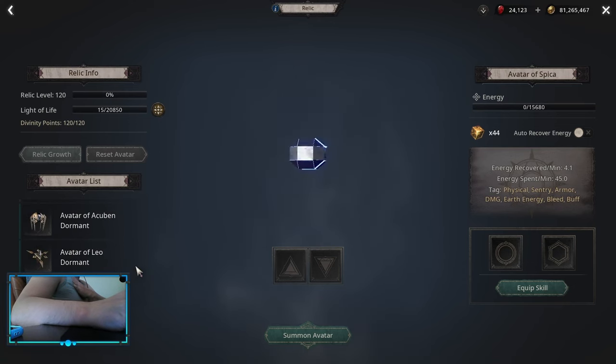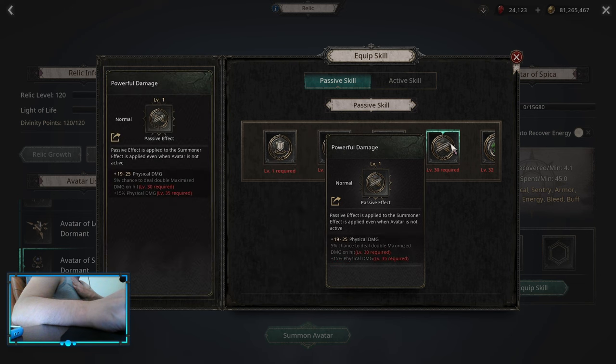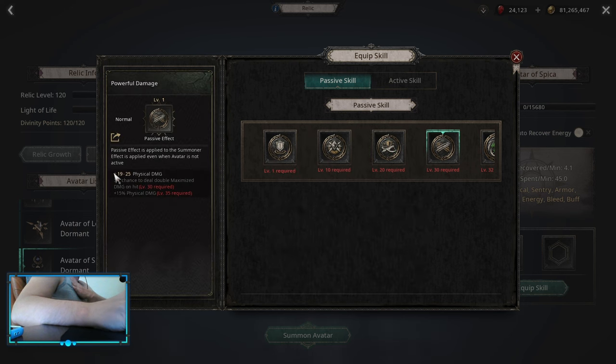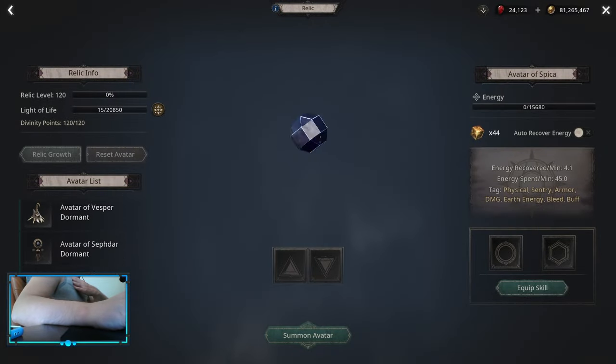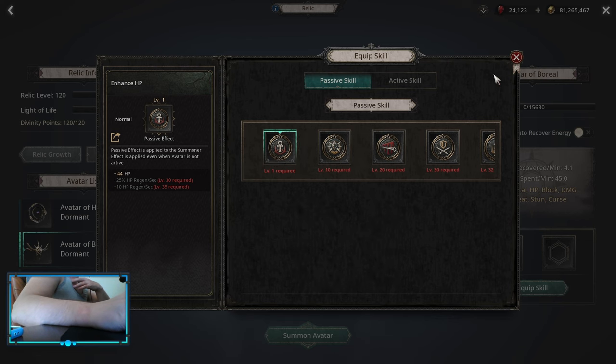For the third relic I always suggest Pick Up, because the passive part has a chance to deal double maximize damage on hit, which is a lot. If you are doing physical you are going to benefit more, and if you are doing elemental you are still going to benefit plenty out of this. And for the last one you can do Boreal, as the last relic can only have 15 levels, so you can get a little bit extra HP.